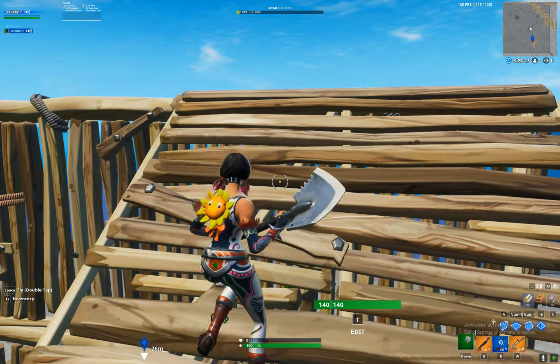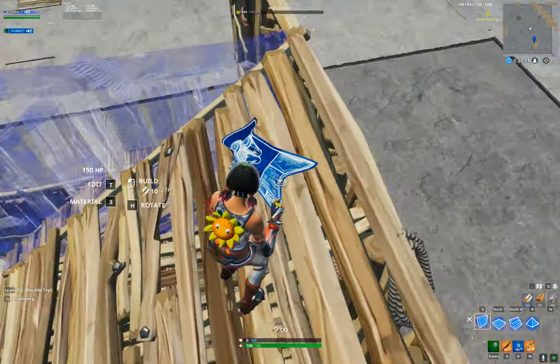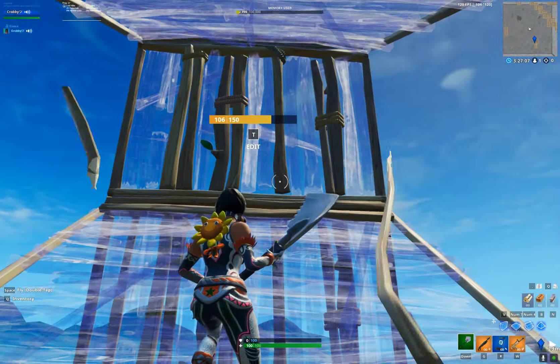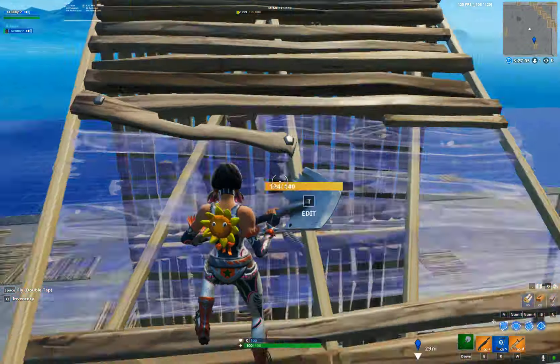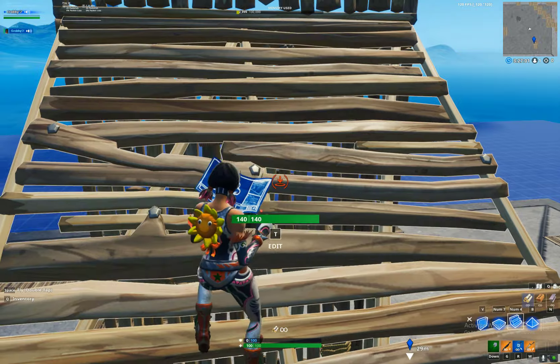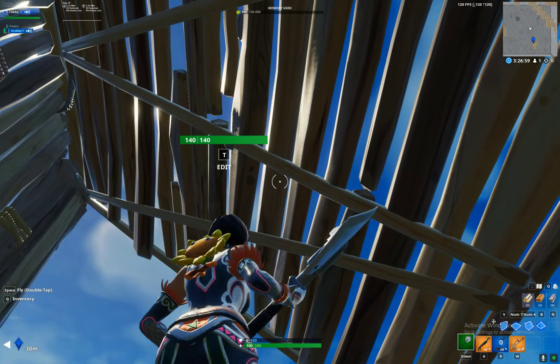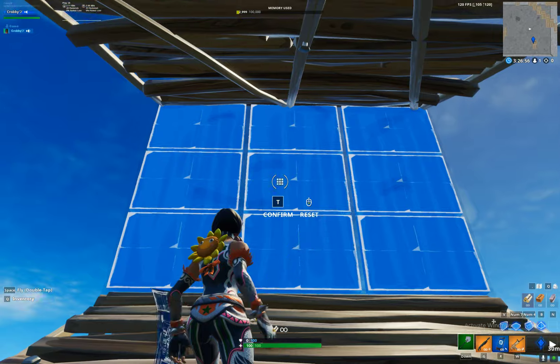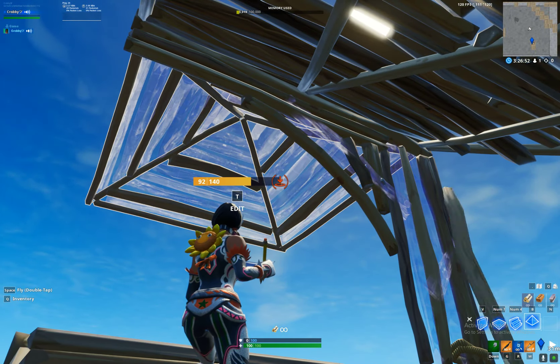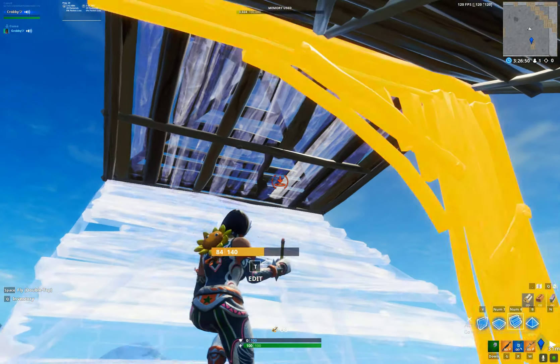At this point, you are then going to run up to the top of your ramp right here, and jump while placing 3 walls. Just jump, 3 walls up, and then a ramp and another ramp above you for cover. Then you edit through this, that, and place a cone, a floor, and a ramp.